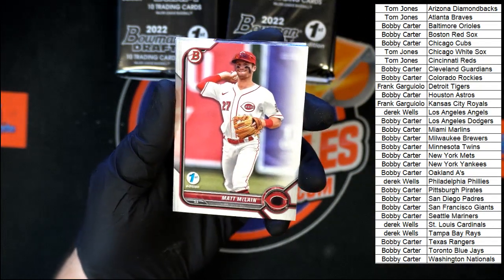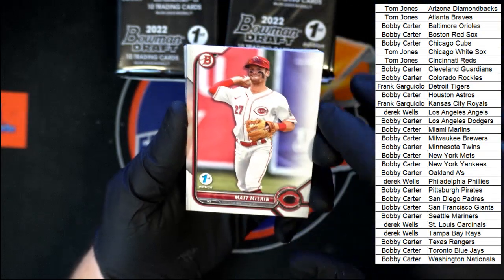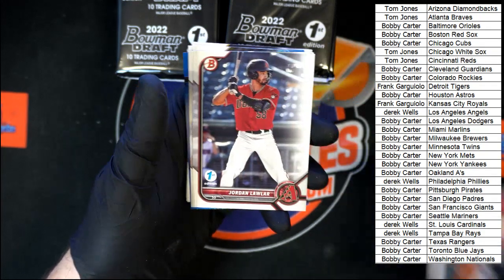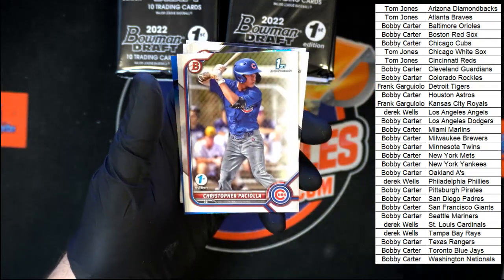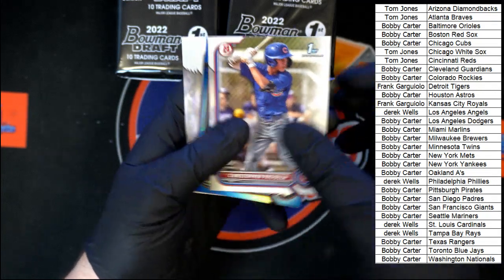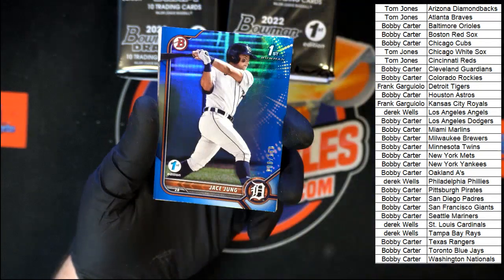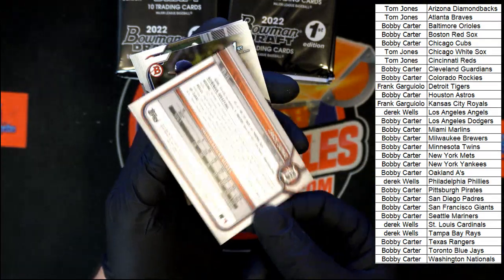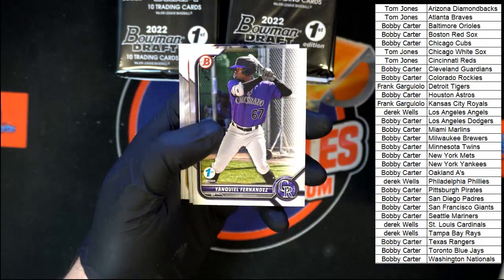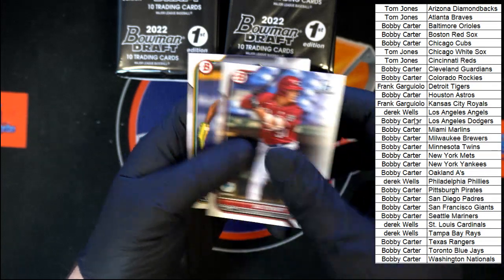Matt McClain — looking at the design, it's almost like borderless. Matt McClain first, Zach Nito first Bowman, Jordan Lawler first edition, Passiola, Chase Young — first Bowman for the Detroit Tigers, going to Frank G on that one. Drew Thorpe for the Yankees, Fernandez for the Rockies, Confidant for the Reds, Stewart, and Pineda.